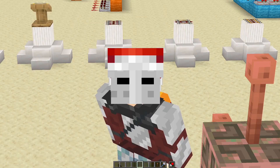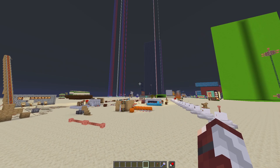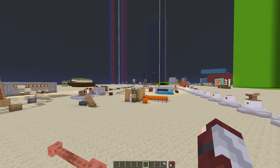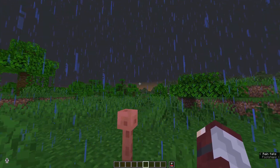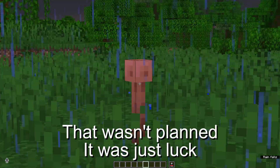This lightning rod attracts lightning. You'll need to wait for a thunderstorm in order for the lightning rod to do anything. When the thunderstorm rolls around and lightning has a chance to strike, it does.